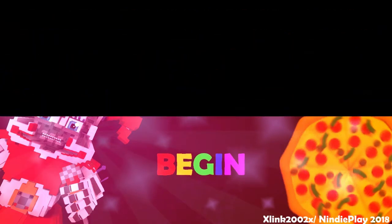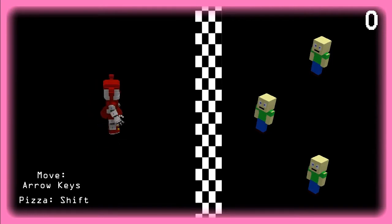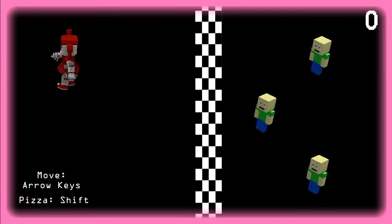I hit Downloads to begin — I'm having a really good time over here. Move with your arrow keys; shift allows you to deliver pizza. Does she not look cool? Let's just walk her around a minute.